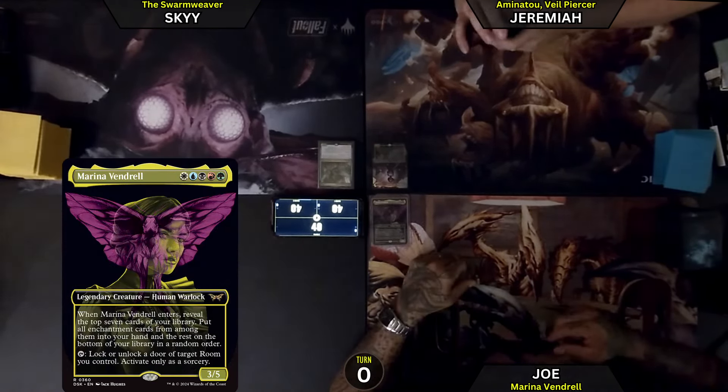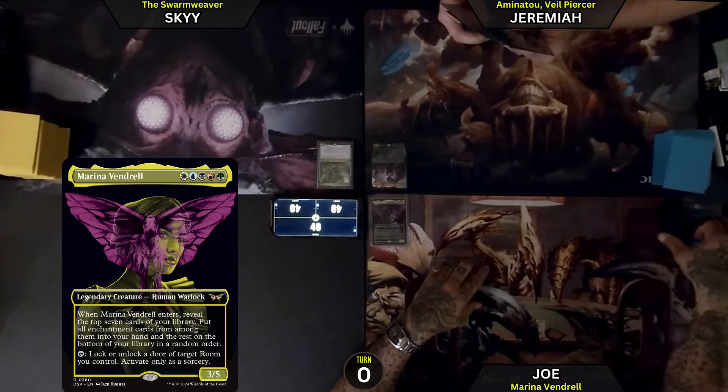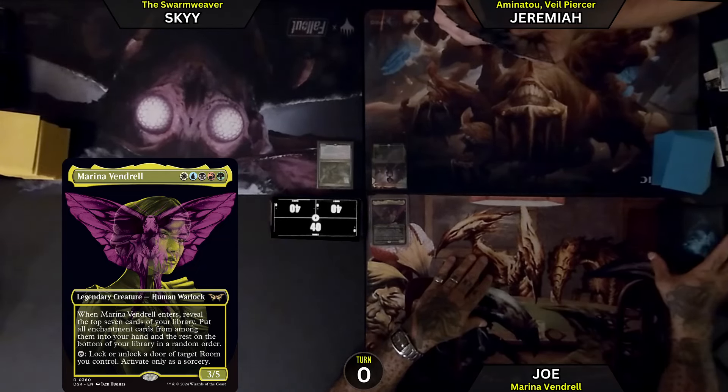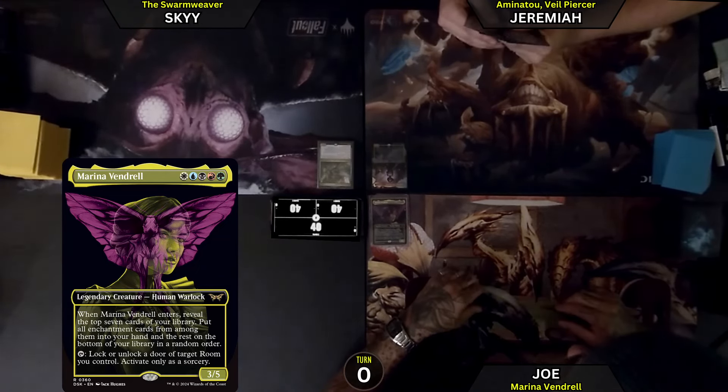I'm going to play Marine Evangel again. This is a haunted house deck. It's all the rooms from Duskmourne and all the eerie creatures with the eerie mechanic. It's pretty neat. See how it works this time — I really want to see it pop off.